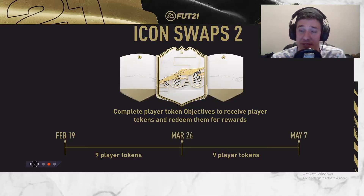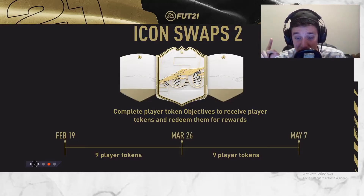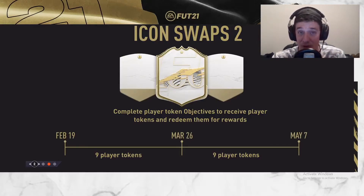Icon Swaps 2 — complete Player Token objectives to receive player tokens and redeem them for rewards. I missed out on Season 1 so I'm definitely going to dedicate full effort to getting all 18 player tokens. The first nine are available from February 19th through March 26th, so around five to six days to get nine tokens — that's tough work. From March 26th to May 7th there will be another nine tokens available, which should be more doable with a much larger timeframe.